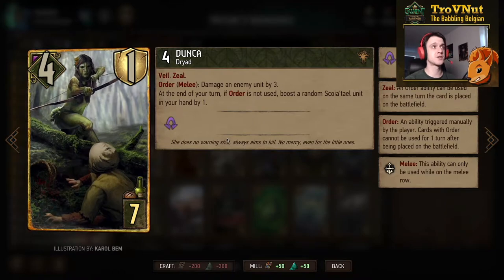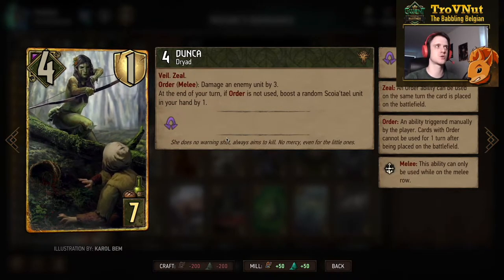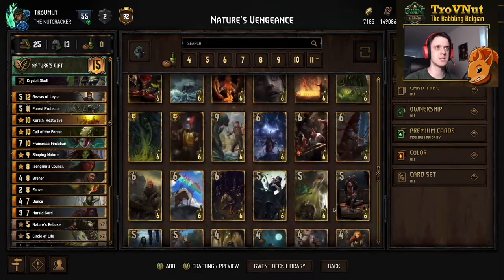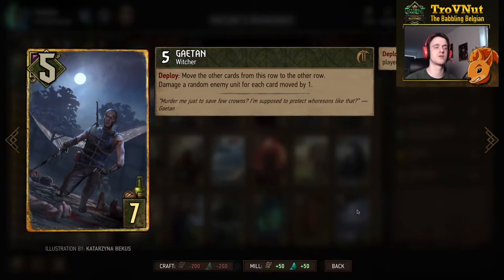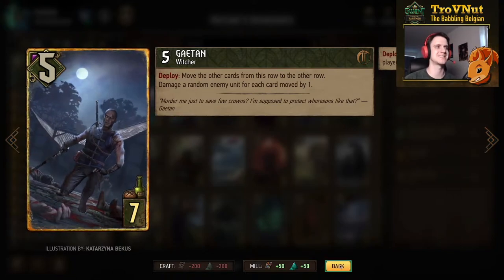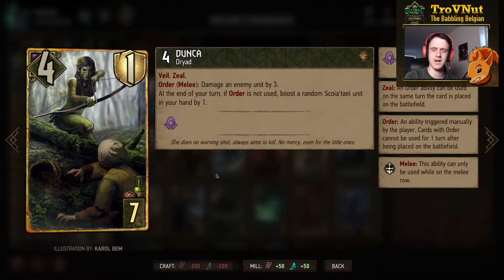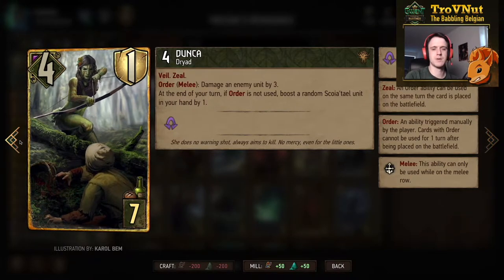The other 7-provision card is Dunca — 4 power, 1 armor, Veil, and Zeal. Her Order ability deals 3 damage, but if you don't use it she boosts a random Squirrel unit in your hand by 1. Another option instead of Dunca is Gaetan — 5 power, who moves all cards from one row to the other and damages a random enemy unit by 1 per card moved. More aggressive but more guaranteed points, since Dunca is a very eager target for opponents to destroy immediately, even though her total point potential isn't that high.